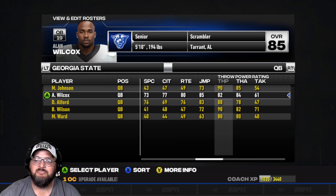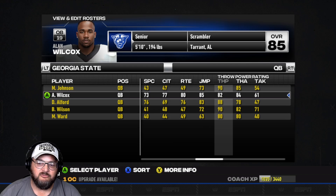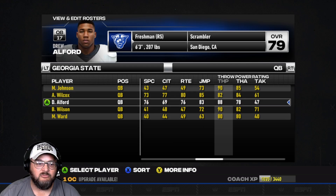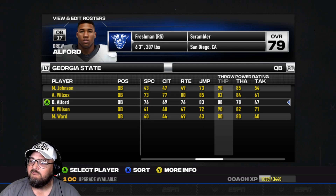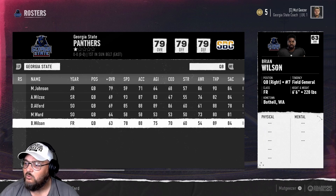Wilcox is our senior, kind of a backup for us. Pellis Sordo, who was the guy we first started the series with, was a senior and graduated. I'm probably going to do something with him in the series at some point as a coach. We also got Alford, who was a redshirt freshman for us before. In the game here we got Wilcox, Alford, and Ward.